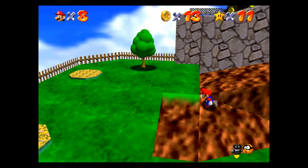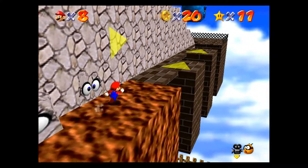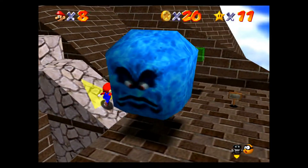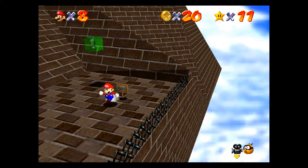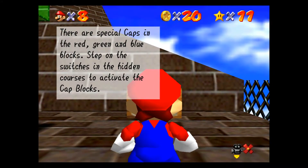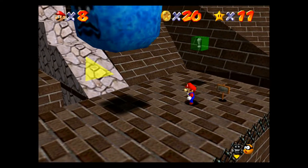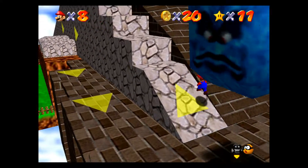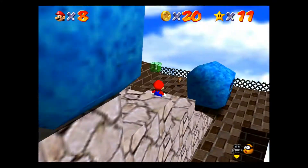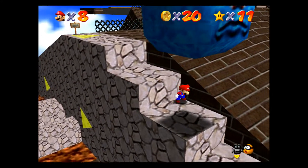It's right next to where the red coin will spawn. There we go — finally made it. Let's not jump off the edge here. I don't know why that green block is here — actually, I do know, I just remembered. There are special caps in the red, green, and blue blocks. Step on the switches in the hidden courses to activate the cap blocks. I think with those you can actually destroy these right here, but I don't know if it actually helps with anything.